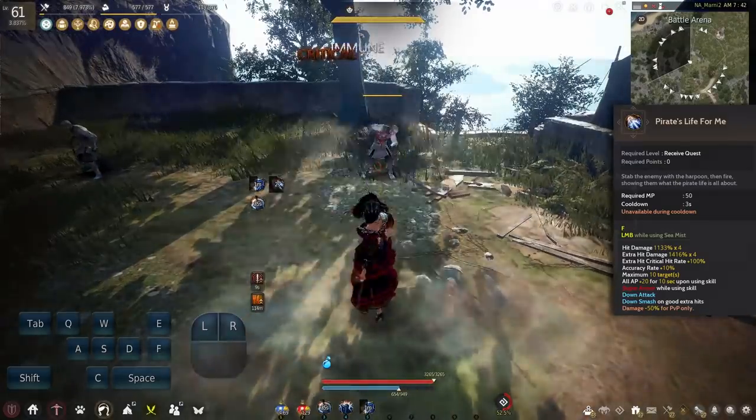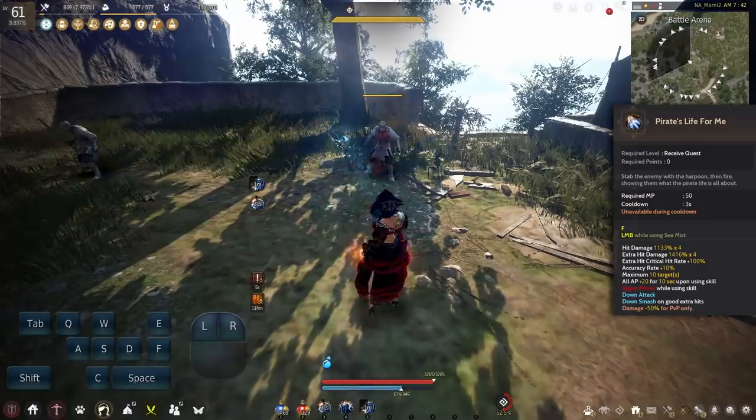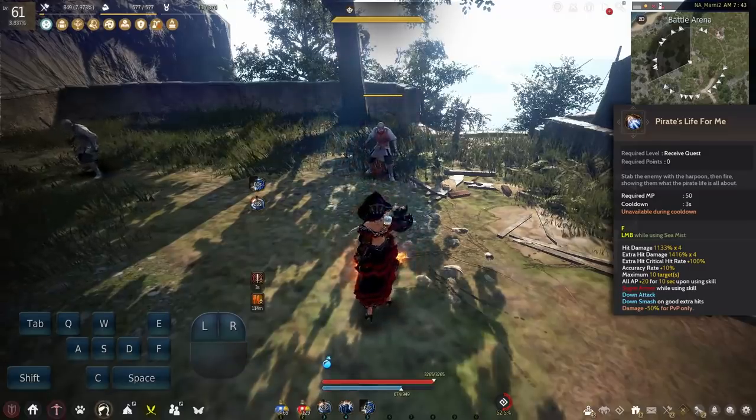Next up we have Pirate's Life for Me — a 3 second cooldown skill that has super armor, good damage, and an all AP plus 20 buff for 10 seconds.